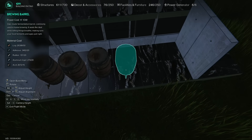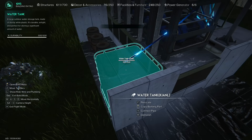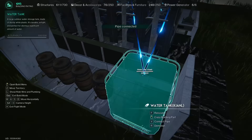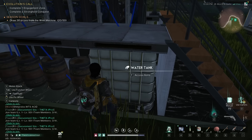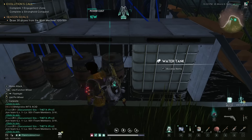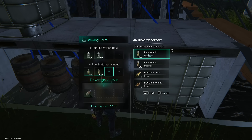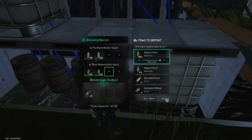On the other side of the platform I install 4 brewing barrels and 1 water tank which will contain impure acid. Don't forget to connect it to the osmosis water purifiers with pipes. The game doesn't allow transporting impure acid to the brewing barrels directly, so the factory can only work in semi-automatic mode. You will have to go to this water tank from time to time, collect impure acid, and place it in the brewing barrels manually.